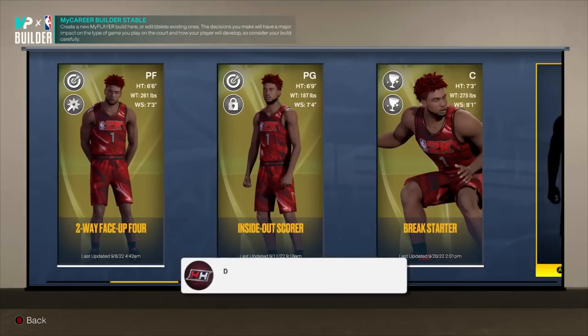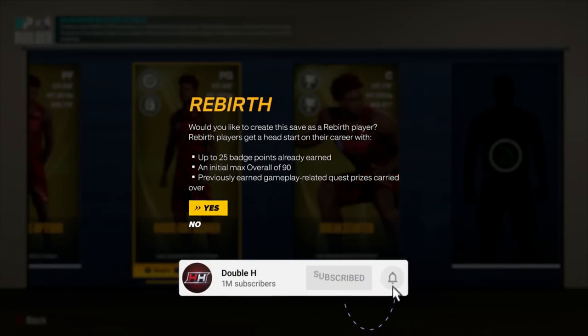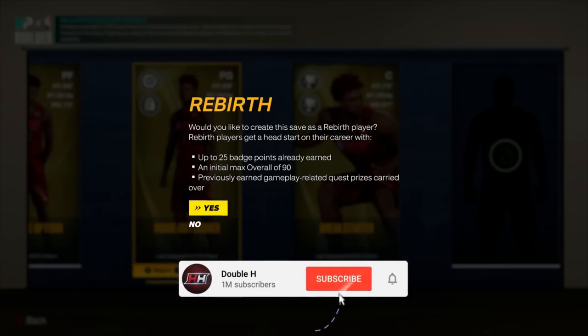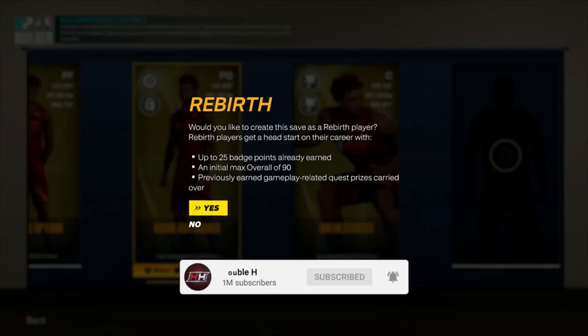Those are the builds it will transfer to. If you make a new build, it's going to say you get your 25 badges and 90 overall max to start, plus previously earned gameplay-related quest prizes carried over. So if you make a rebirth build before you have Mamba Mentality or Accelerator, you have to unlock those on both builds separately — it won't transfer over. But now every build I make for the rest of the year is going to have those as well, right off the rip. Don't make another build until you unlock the Accelerator and Extender Perks.